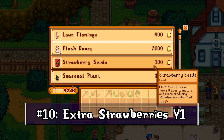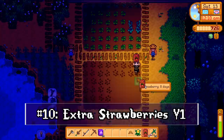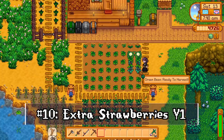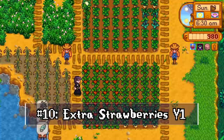Strawberries can be one of the most profitable crops in spring, especially planted at the beginning of the season. In year one you can't get seeds until the Egg Festival on the 13th — and they're pricey. Planted on festival night, you get two harvests before spring ends. But what not everyone knows is you can get a third harvest from 20 of them using speed-gro from the spring crops bundle. Plant the needed crops on day one, finish the bundle on festival night, grab your 20 speed-gro, apply it to 20 newly planted strawberry seeds, and get one extra harvest on the last day of spring.